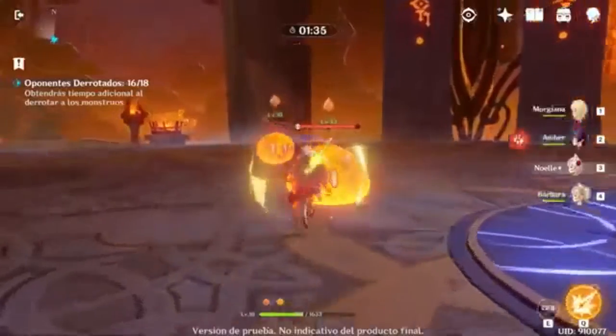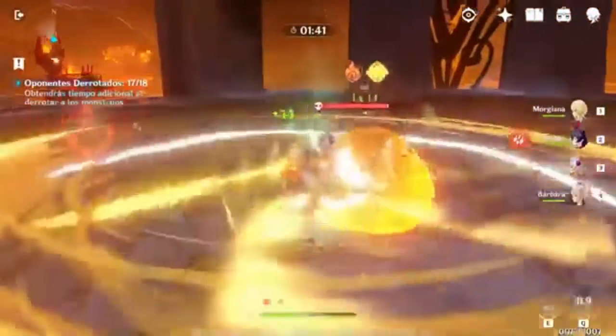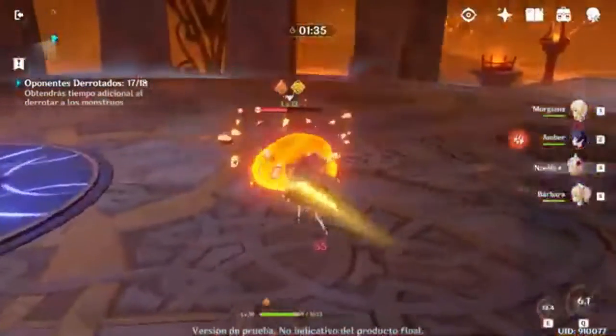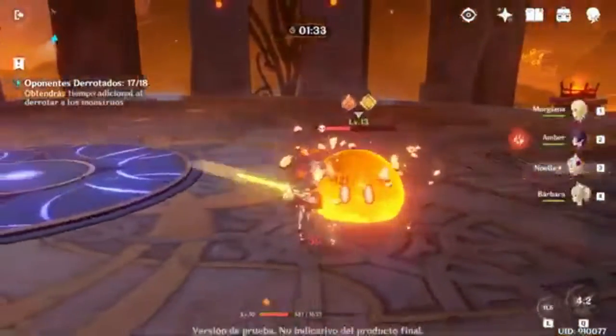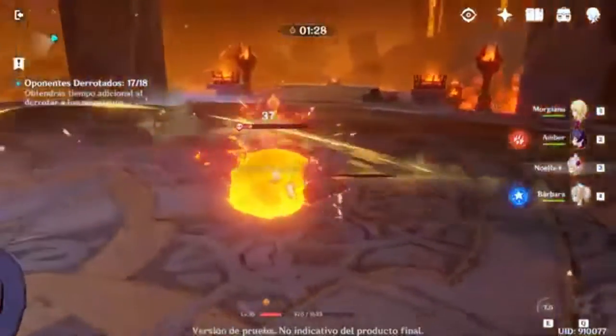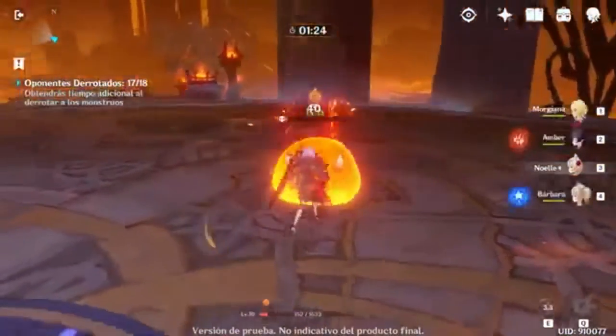Her skill summons a crystal barrier around her to protect her from enemy attacks. I kept getting her confused with another character, which is why I got confused. But yeah, her skill summons a barrier around her just to protect from incoming attacks.